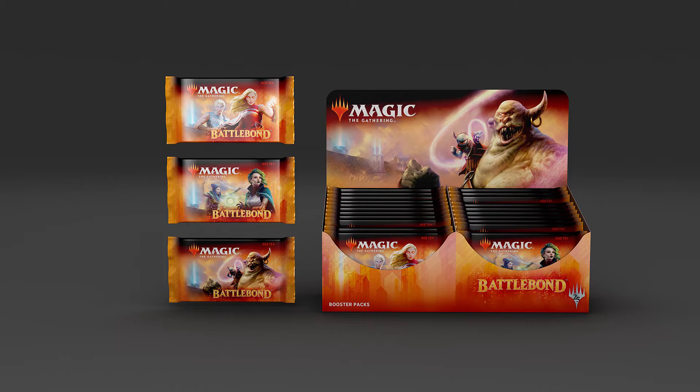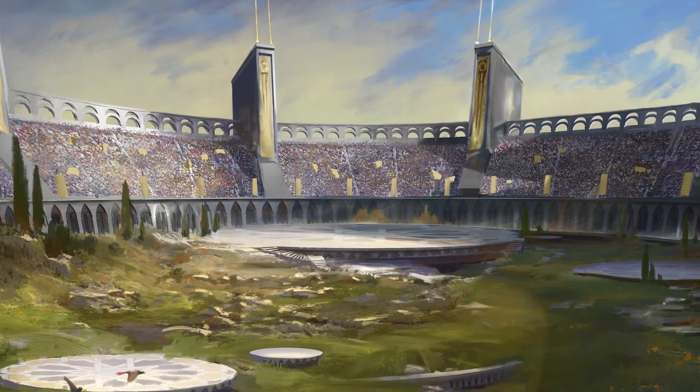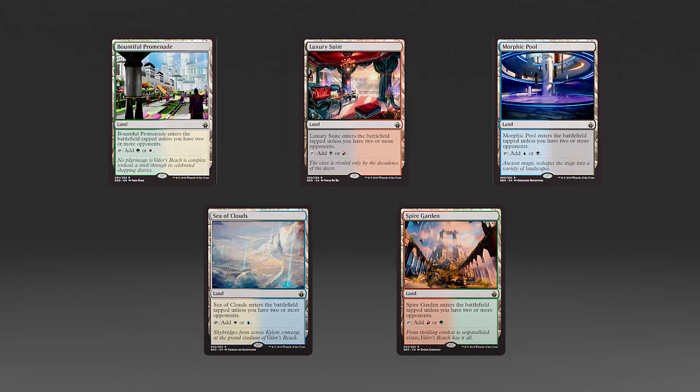Players will challenge other teams of two as they battle in the grand stadium of Valor's Reach on the Plain of Kylum. The set introduces 85 brand new cards legal in Commander, Vintage, and Legacy, as well as new mechanics that shine in multiplayer games.